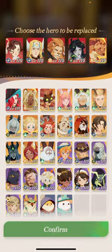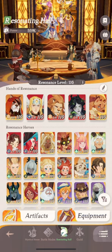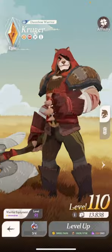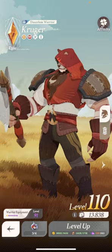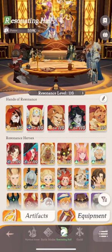One thing I forgot to mention: if you're ever in a situation where you need a particular hero to do something — whether it be a solo fight and you have a hero that's higher level — you can always switch. Whatever person you put in that slot, if this guy was over level 112, that hero automatically becomes that level. So if you have a battle you're struggling with and it's a single battle, just put that hero in the slot and they will become the highest level hero.